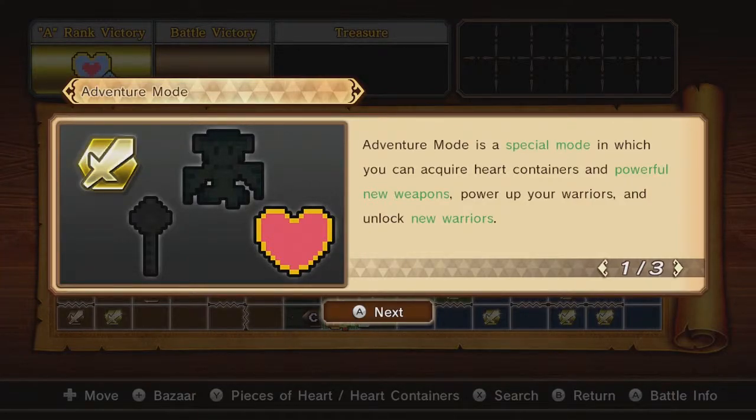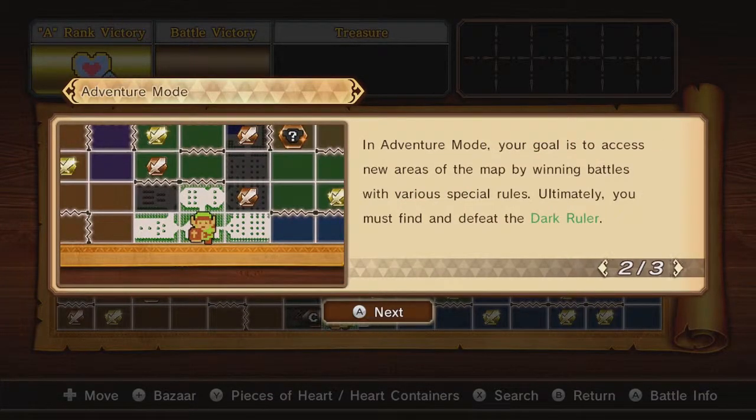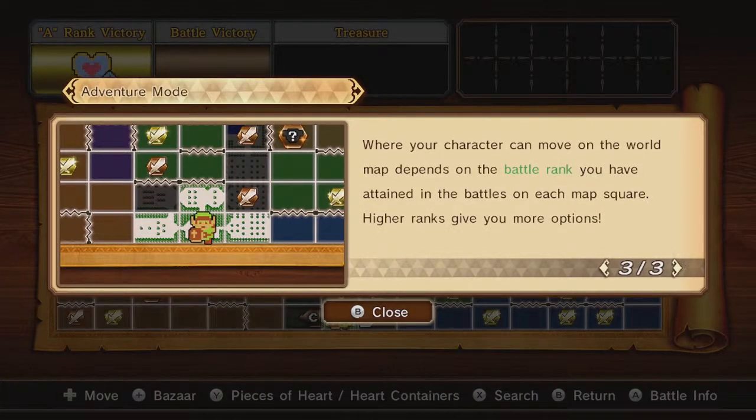Adventure Mode is a special mode in which you can acquire heart containers and powerful new weapons, power up your warriors, and unlock new warriors. In Adventure Mode, your goal is to access new areas of the map by winning battles with various special rules. Ultimately, you must find and defeat the Dark Ruler. Where your character can move on the world map depends on the battle rank you have attained — higher ranks give you more options.